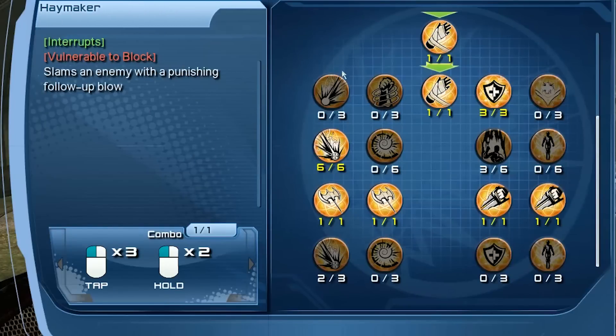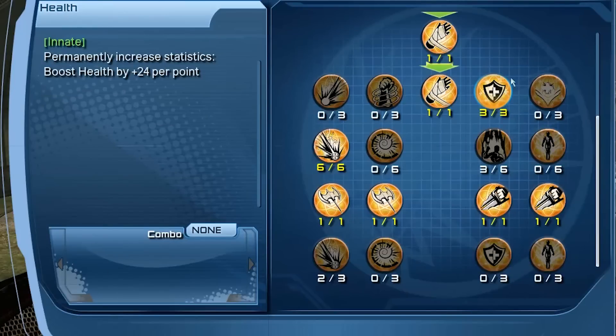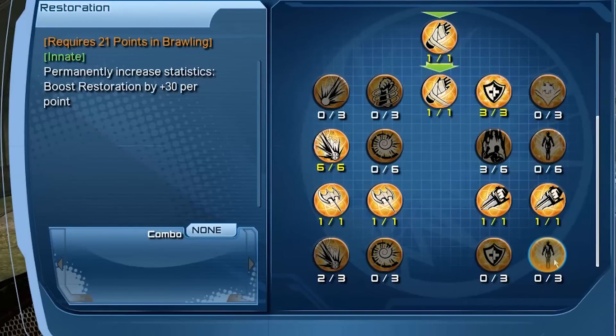Now let's take a look at the stats. For your tier 1 stats, you'll get critical attack damage, dominance slash power heal crit, health, and critical healing chance. Coming into tier 2, you'll have might, vitalization, power, and restoration. Down in tier 3 stats — to unlock them, you just need 21 points in brawling; you do not have to unlock weapon mastery to get there. These stats include might and precision, power and vitalization, health and dominance, and restoration.